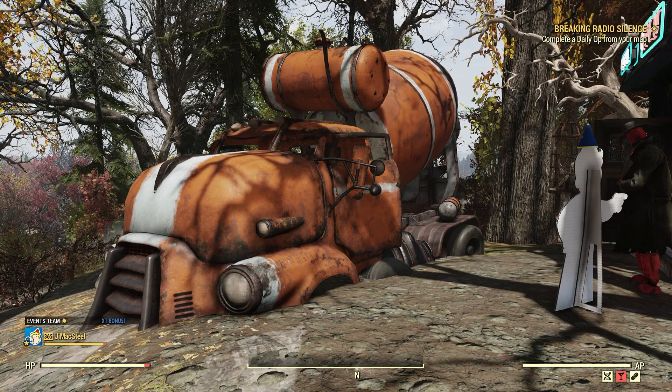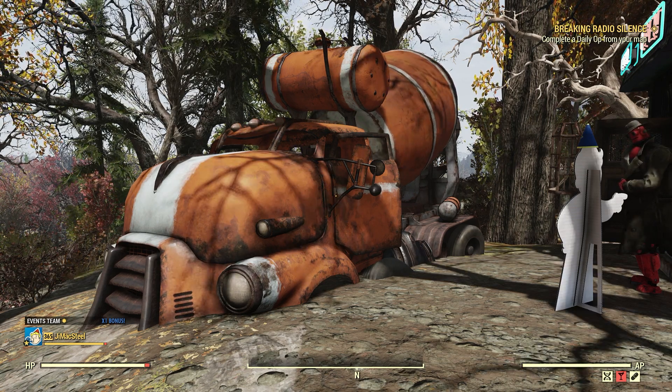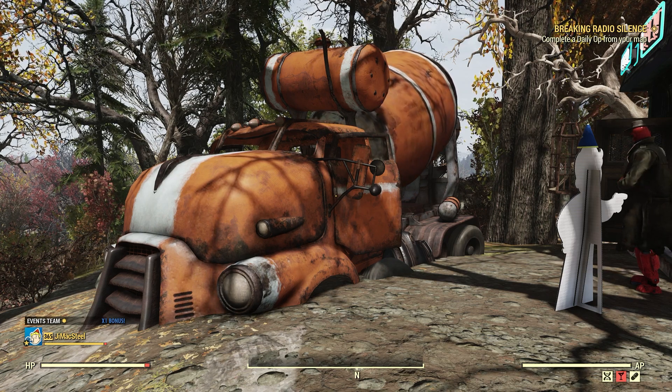Welcome to Fallout 76. This is Jim. In this video we're going to take a look at the cement truck, which is a new camp resource we get today, Tuesday November the 28th, 2023. Let's take a look at it in the atomic shop.